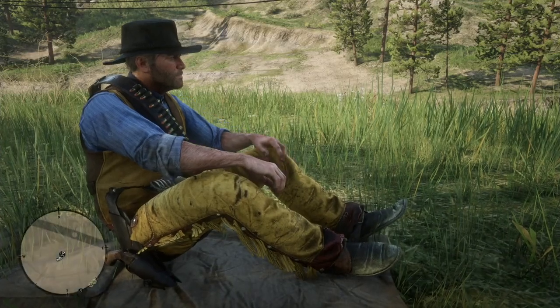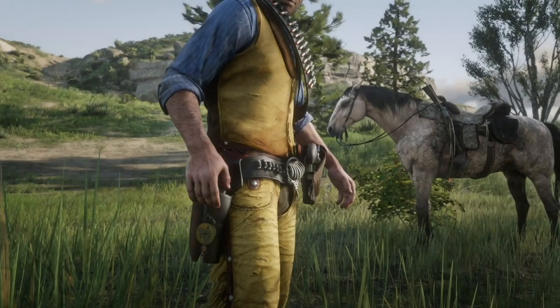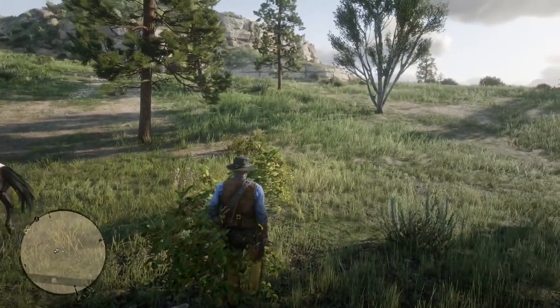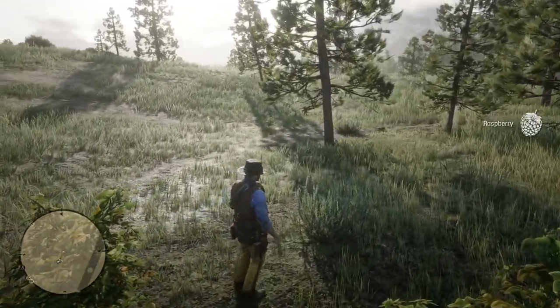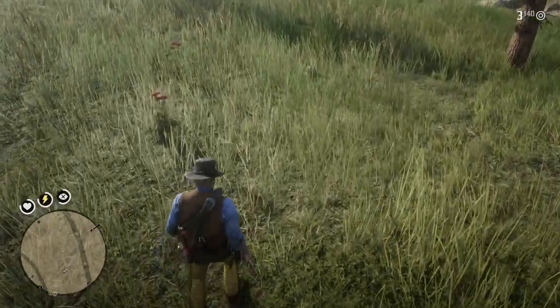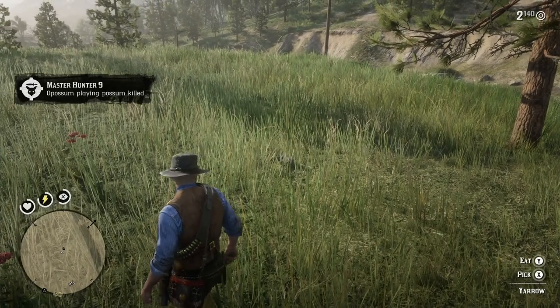You have from evening until morning to hunt possum, and your chances of getting them are a lot easier in this area. So, let's sleep and wake up. Now that Arthur is rested, I'm going to have him gather some berries nearby the camp. You're going to hear a screech in the background — that's an opossum screech. And right there, you can see an opossum running, so I'm going to send Arthur after him. You've got to shoot around the opossum. There you go — a possum playing possum, killed.